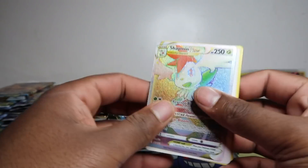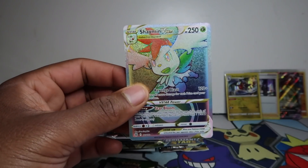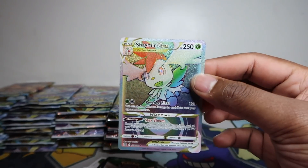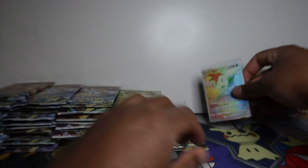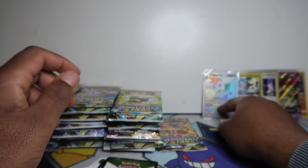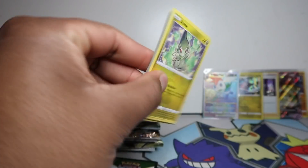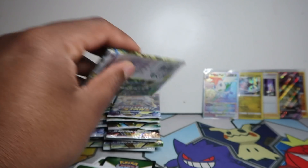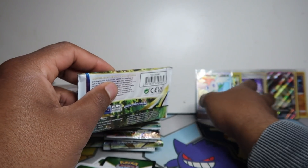Oh — Shamin V-star Rainbow! Not the Charizard, but we'll take it. Imagine if that had been the Charizard — that would have been insane. But a rainbow Shamin, at least we got a secret rare nonetheless.